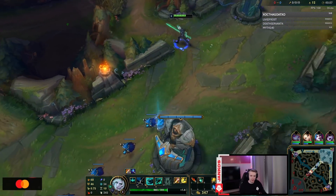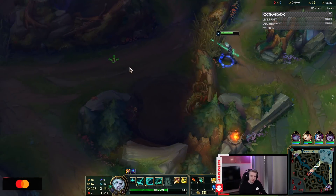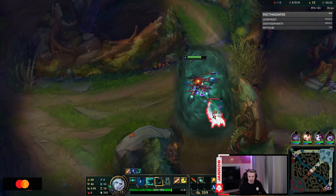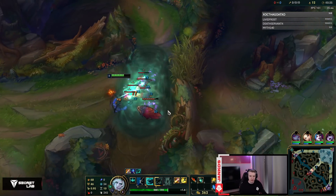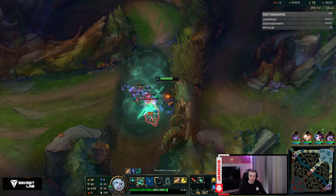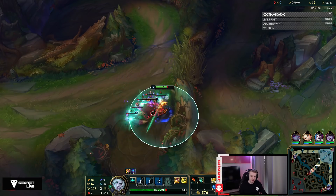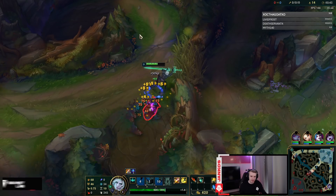When you do Raptors, make sure that you don't reveal your position. If you use E on walls, the E will go around all the way to mid lane and then the enemy mid laner will be able to see you. That's not good.